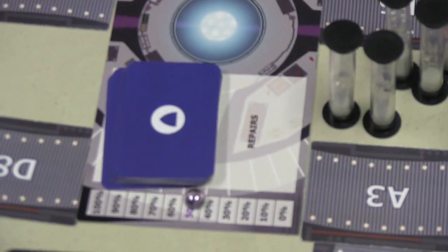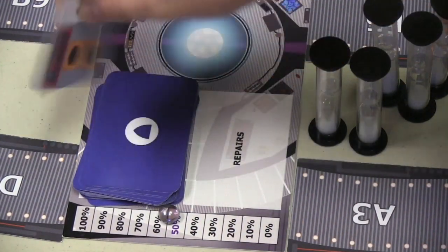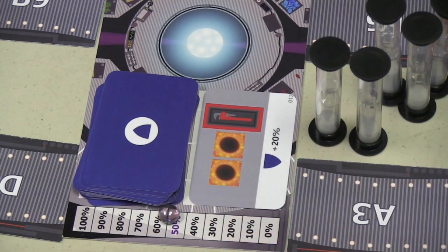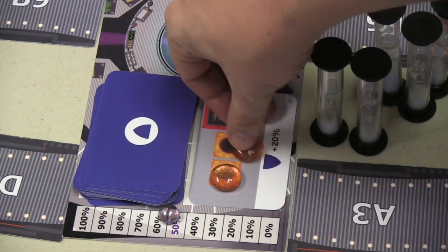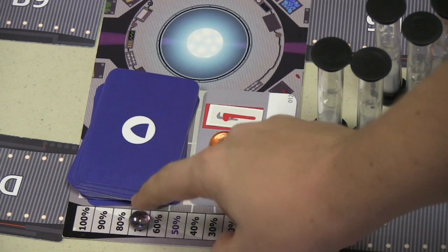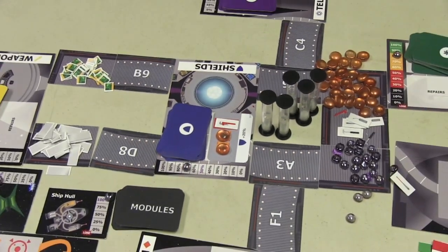Say you wanted to increase your shields — shields start at 50%. Someone can go there and, for one action, turn over the top card. You might see you need a specific tool and two energy to increase your shields by 20%. Someone has to come in, drop off two energy and bring a wrench. When they do that, shields go up by 20%, and you can increase them higher, hopefully getting to 100%. But attack cards will constantly bring them back down.